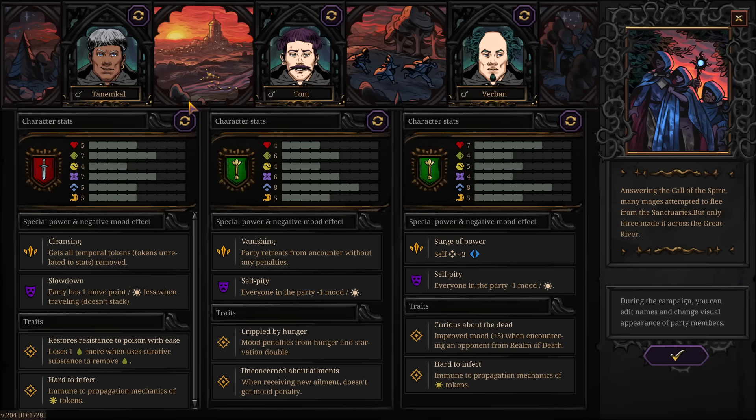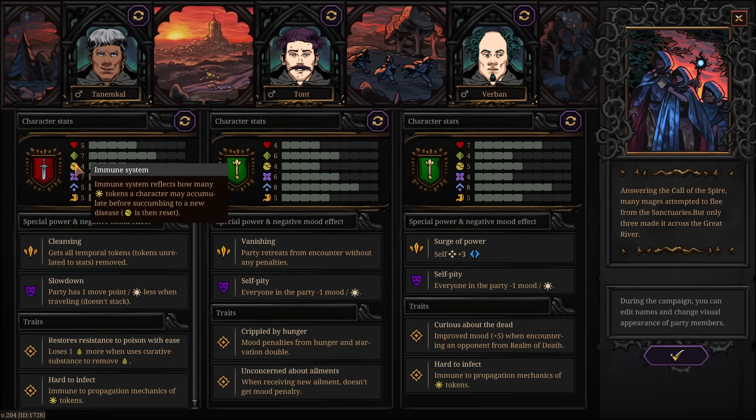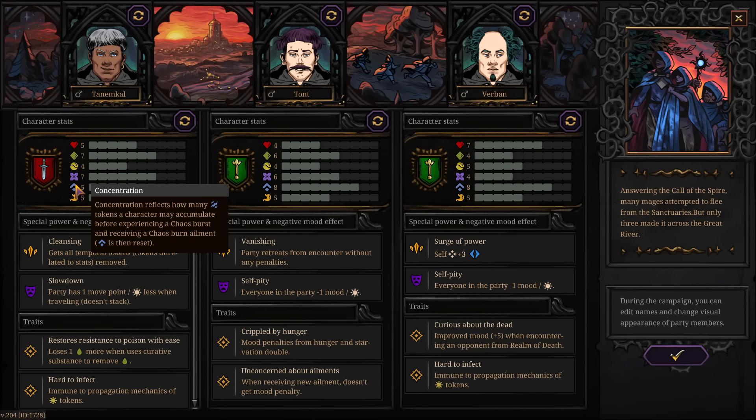We get to pick from randomly generated characters. Every single character will have a different appearance, different stats, different goals and things they want to accomplish over the course of the playthrough, different traits, and positive and negative boosts. What you really need to pay attention to is all these numbers up here — they're basically their resistances to various things. They have a courage value, an immune system, resistance to poisons, concentration, and health.